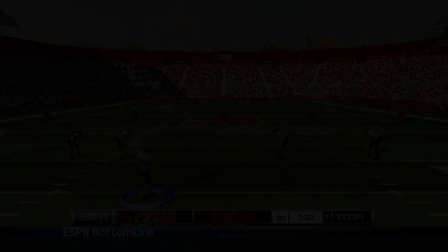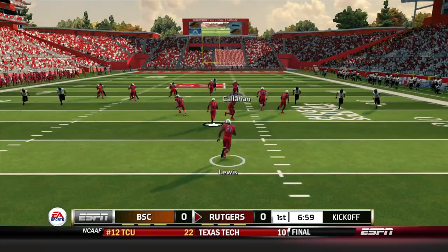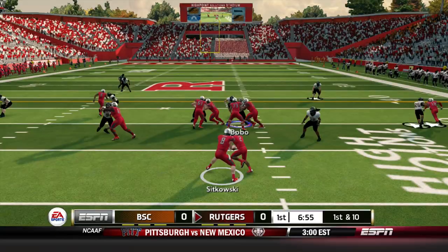Thank you FG. Live from Rutgers University, Kevin Kinsley has it teed up, steps into it, and his right leg gets the season underway for Buffalo State College's first season in FBS play. Lewis takes it out for Rutgers and gets brought down around the 28-yard line, so that brings out Arthur Sikowski and the Rutgers offense with excellent starting field position.